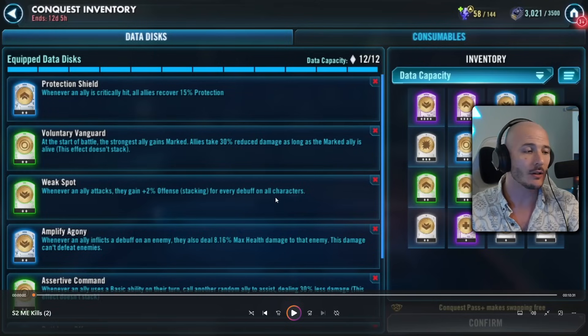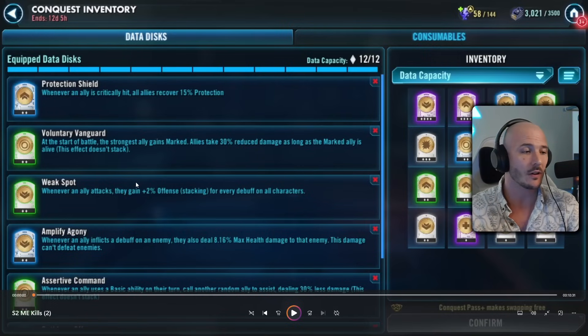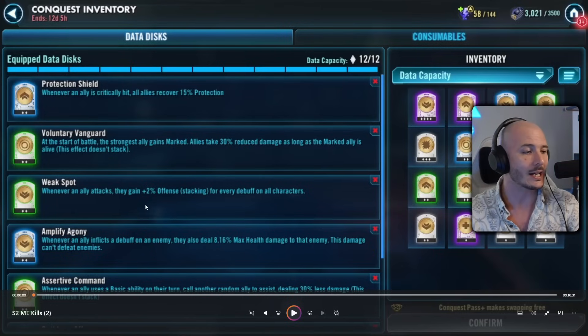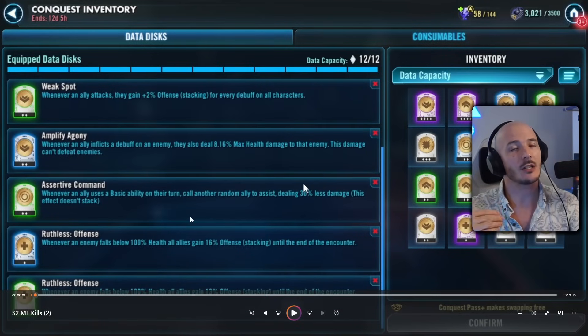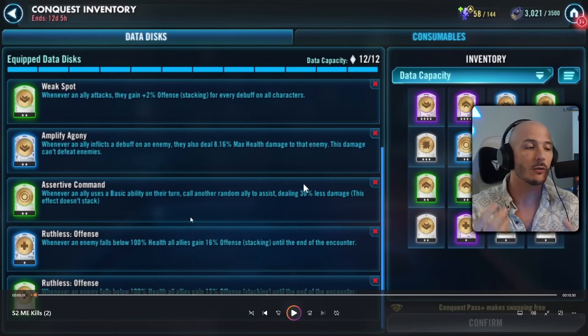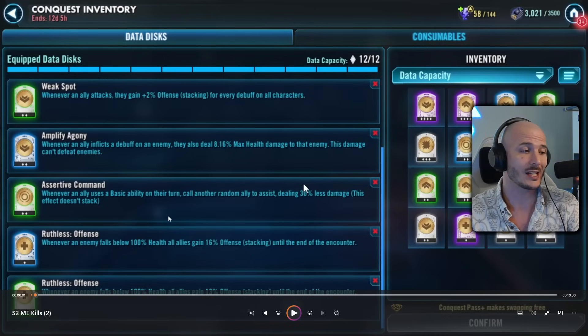Weak Spot is going to be ramping up her offense insanely. Whenever an ally attacks, they gain 2% offense stacking for each debuff on all characters. So if the enemy's got a bunch of debuffs, we're going to ramp up 2% offense every single time we hit them, multiplied by the number of debuffs. If there are 5 debuffs on 5 characters, that's 25 debuffs, times that by 2% — that's 50% increase in offense, and it infinitely stacks. You do stupid damage.